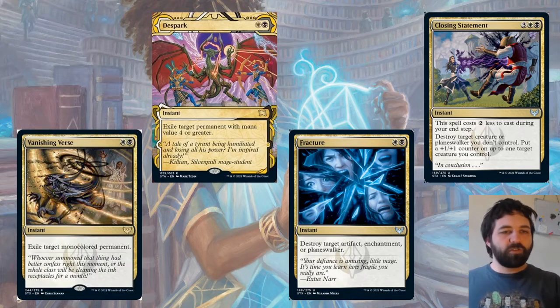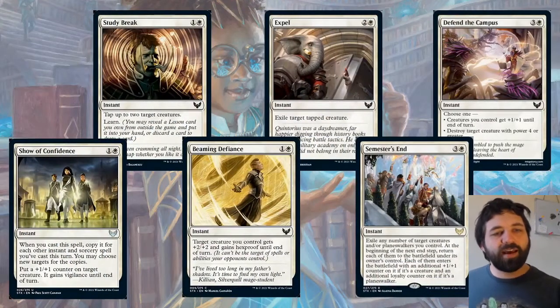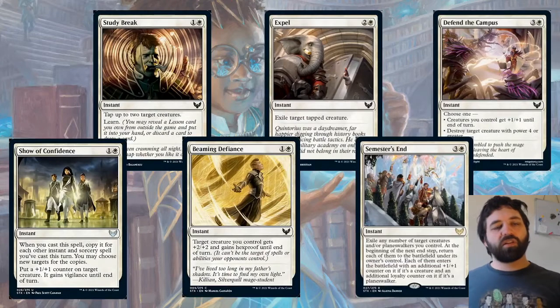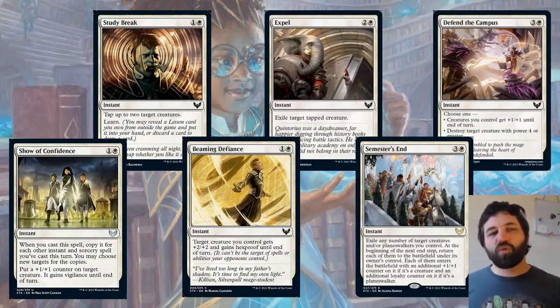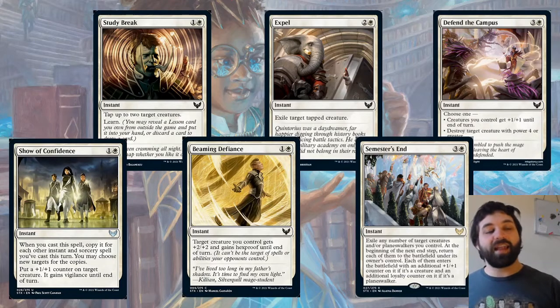Moving on to white, we've got a few cards. There's an instant that creates copies this turn — you may choose new targets for the copies. It's a little bit like Rebound but not quite, and it's going to be triggering Magecraft quite a lot. It also puts a +1/+1 counter on target creature and it gains vigilance until end of turn.